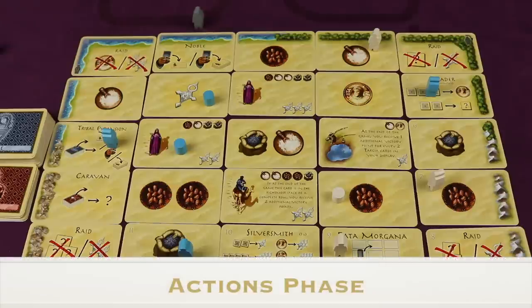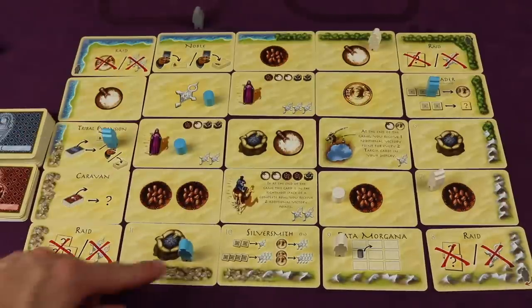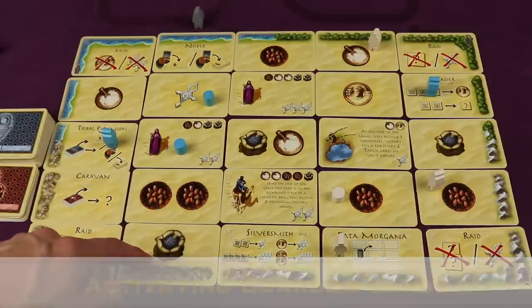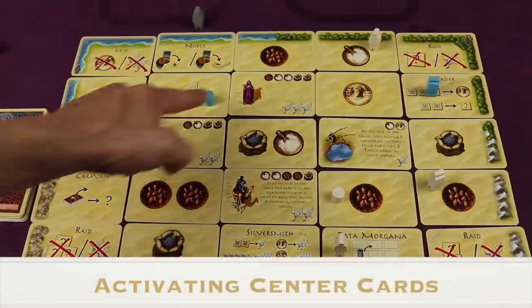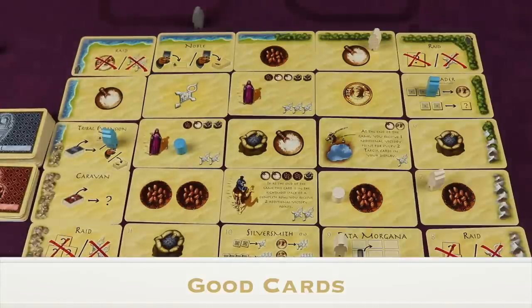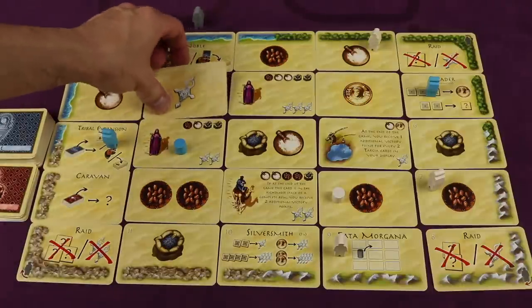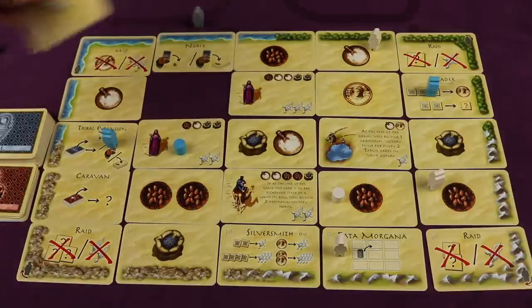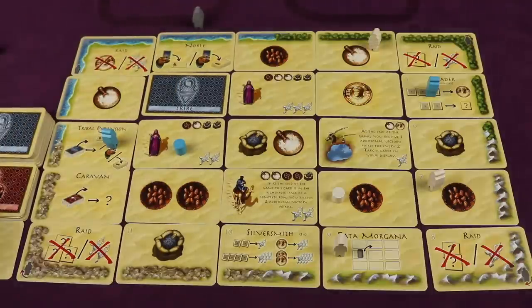Then we move to the carrying out actions phase. Starting with the start player, they activate every piece on the board in any order. If it's a border card, remove your figure, put it back in front of you, and activate what that border card does — for example, one simply gets you a pepper from the supply. Border cards themselves always stay on the board. If you activate a center goods card, take it back and receive its good — such as a single victory point token — then discard the card to the goods discard pile and replace it face down with a tribe card. If it was a tribe card taken, a goods card goes face down in its place.